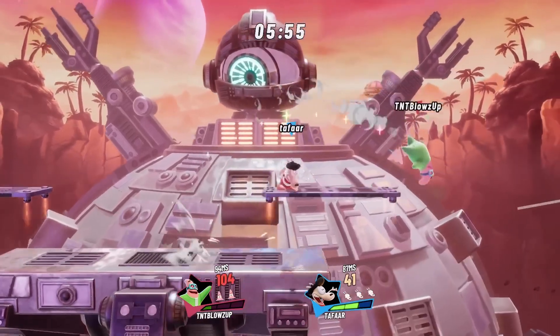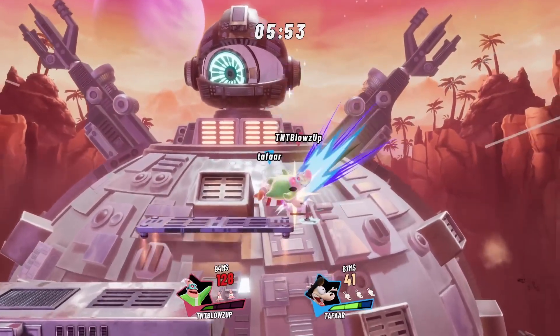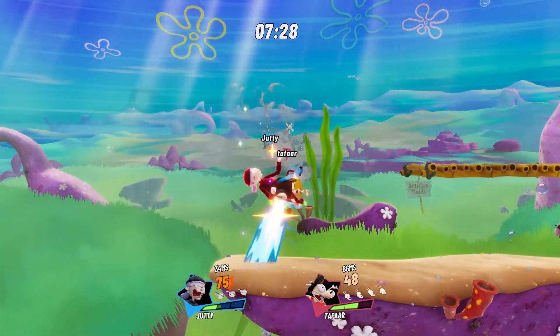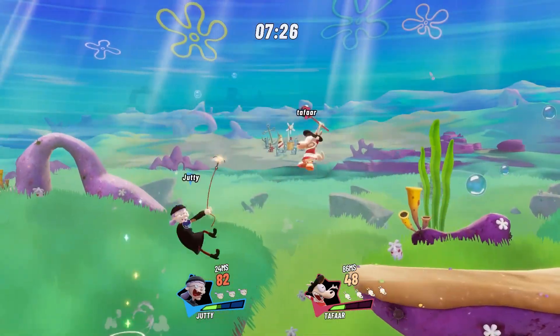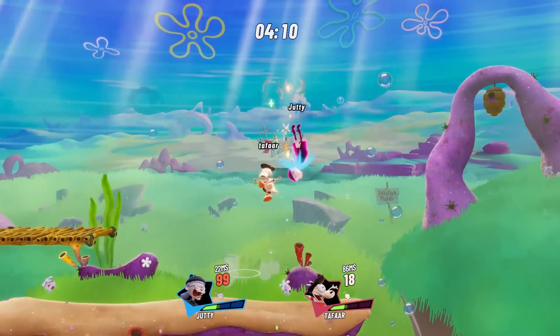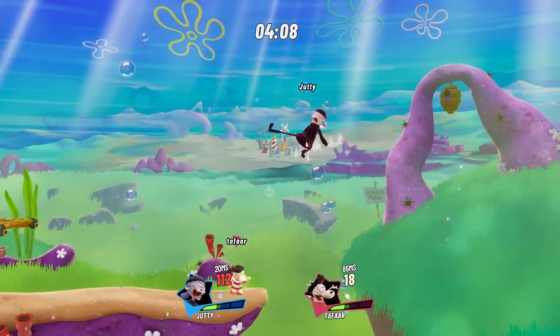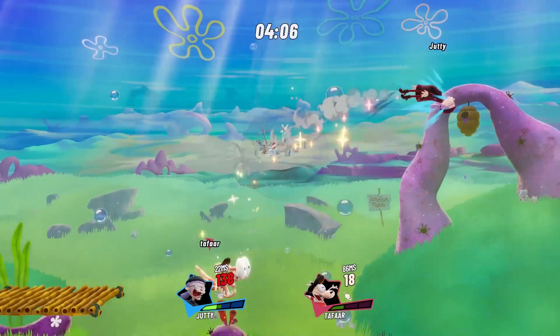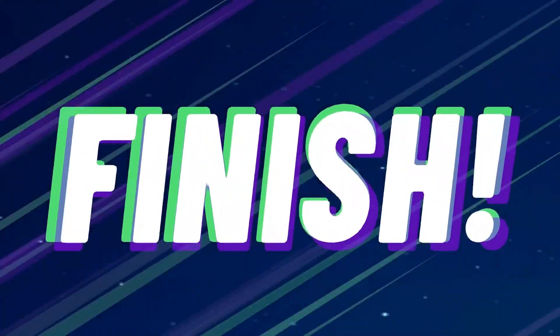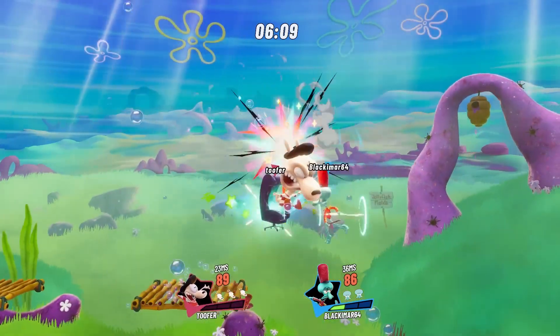As a stubby little wallaby, Rocco definitely has some short range compared to other fighters, but once you find an opening — possibly by clever use of Spunky and his jackhammer — Rocco can certainly spring into action with an altogether strong combo game and versatile toolset. If you like the look of what Rocco has to offer, then try him out in Nickelodeon All-Star Brawl 2. Thanks for watching, and stay tuned as we wrap up our character spotlights.